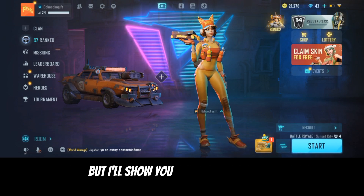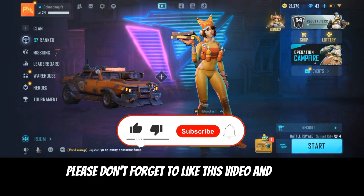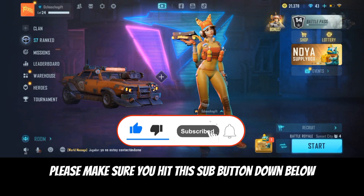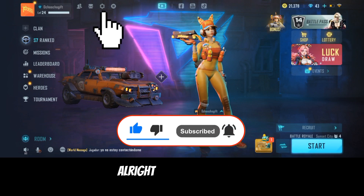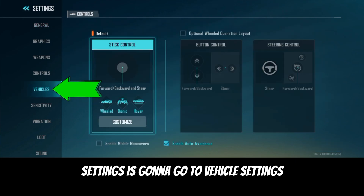They certainly have a different setting but I'll show you guys how to do this. Before I start this video, please don't forget to like this video and make sure you hit the subscribe button down below if you're new to the channel. Alright, so go to Settings, then go to Vehicle Settings.